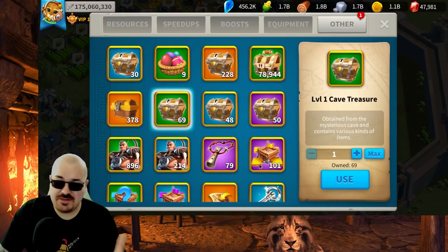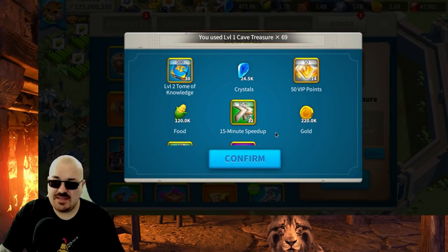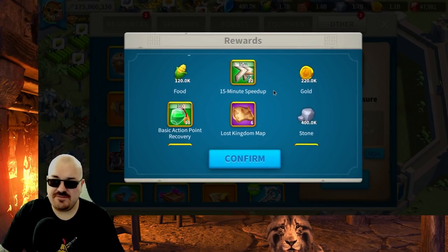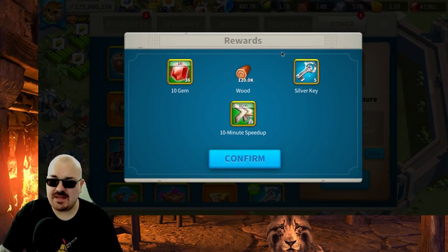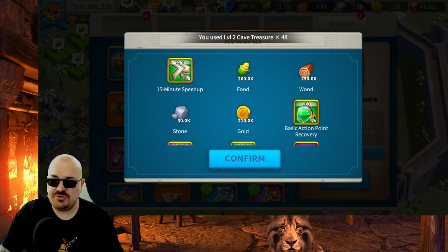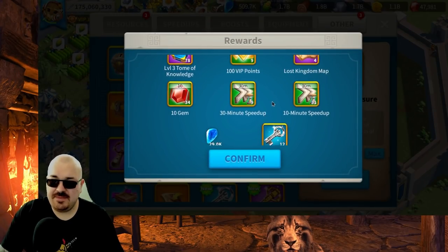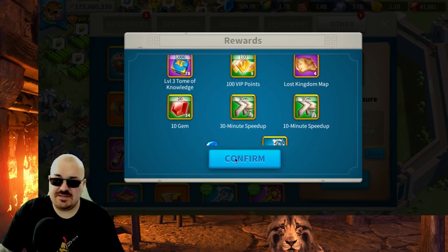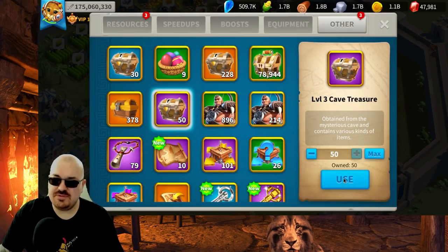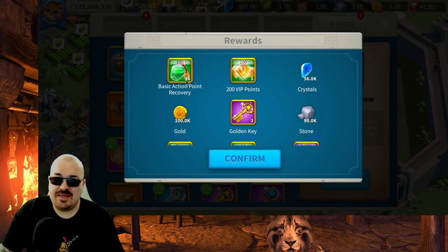Before we get into the spins, I haven't opened all these cave chests from Heroic Anthem. In case you're not familiar, you get VIP points, action points, speed-ups, gems, and various other stuff from them. The epic ones are very juicy — another 3,000 action points, more speed-ups, and VIP crystals.